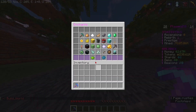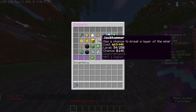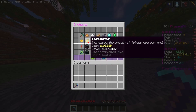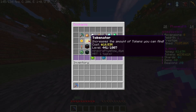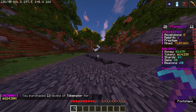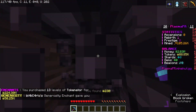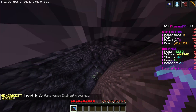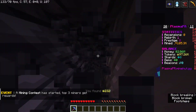Now let's upgrade our pickaxe. I'm going to put all of this on tokenator. If you right-click it'll put as many levels as you can afford onto it; left-click does one. I got 13 levels. What I like to do is go all the way to the bottom of the mine and then just mine in a square from the edge.